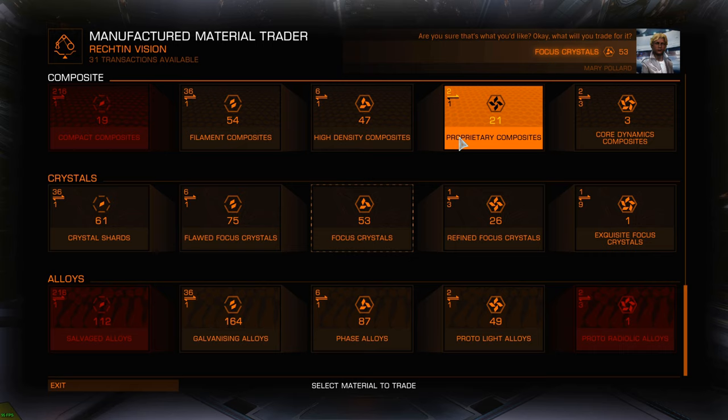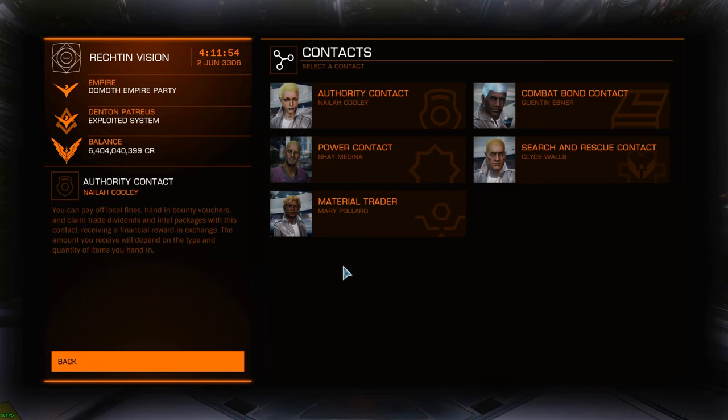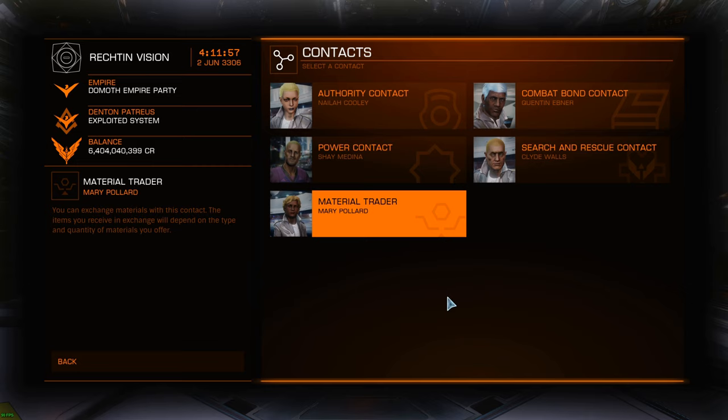If you don't have what you need after a while and want to finish quickly, you can just find a material trader and finish it off. So I guess that's it. I hope that was useful — and also this method works for many other materials of course, except maybe some materials that you can't find at a resource extraction site. But the material trader part would be the same. All right, thanks for watching — see you next time.